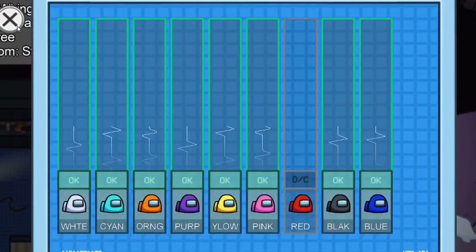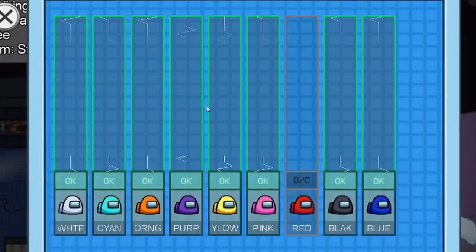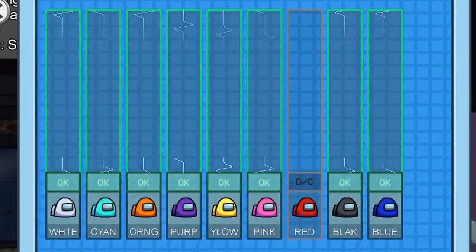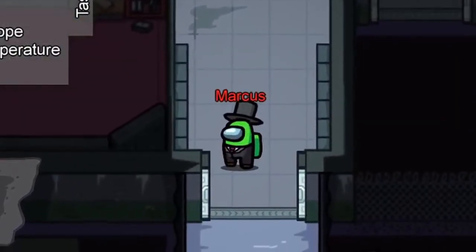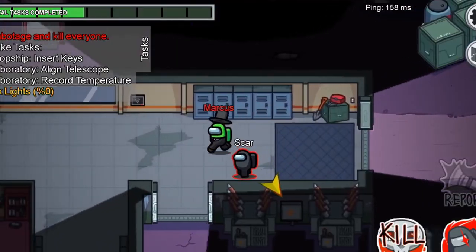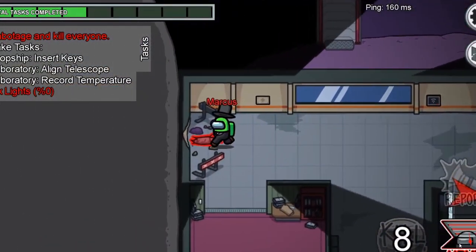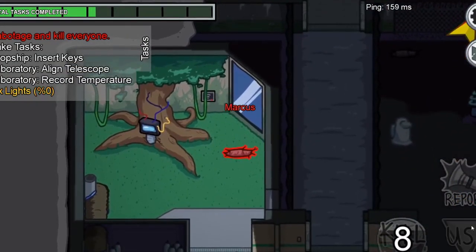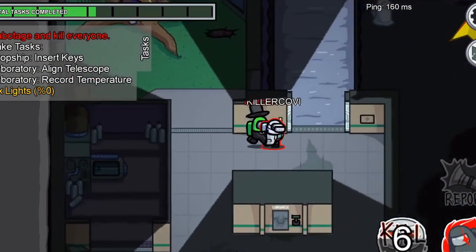One of the most interesting ways to use the vitals is: if you see someone die on the screen and then someone immediately reports the body, you can be very sure that whoever reported the body is probably self-reported. If you're the impostor and you know someone's watching the vitals like a hawk, you can sabotage the comms — the vitals get disabled, which forces the crewmate to go fix it. This gives you a window of opportunity to kill someone without the vitals watching your every move.